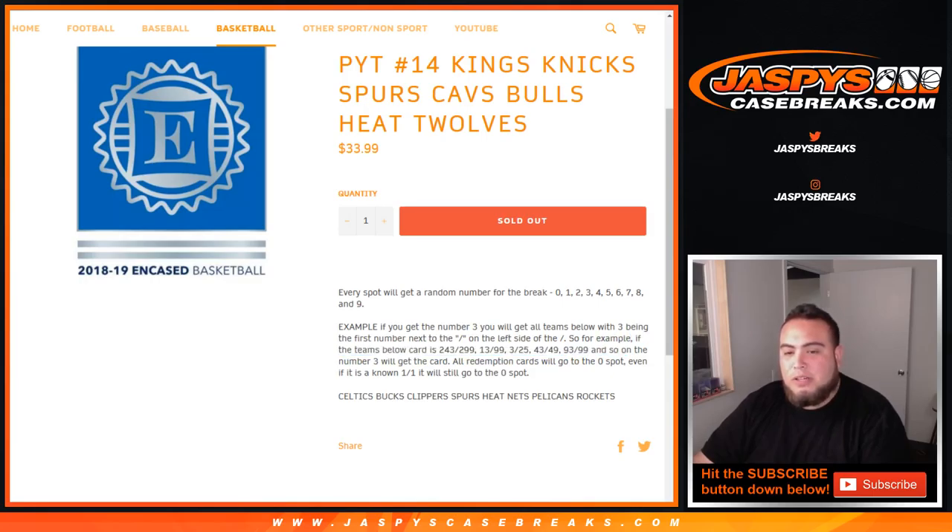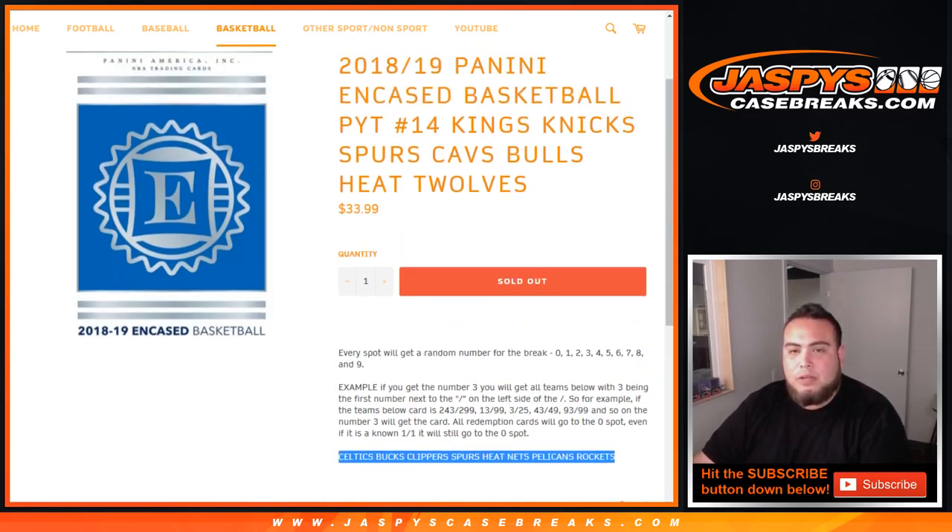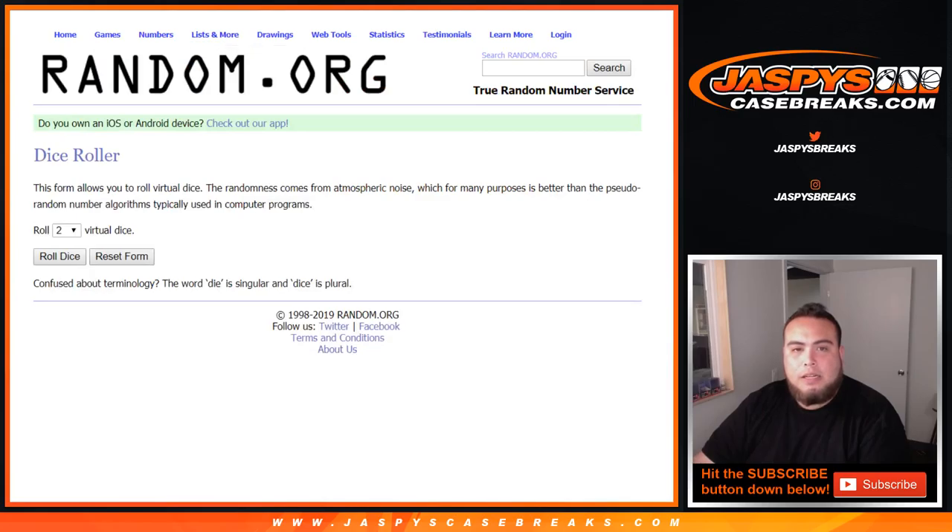Redemption cards go to spot 0 — even if it's a known 101, it'll still go to spot 0. But it's only for these teams in the break. So good luck. Dice roll.